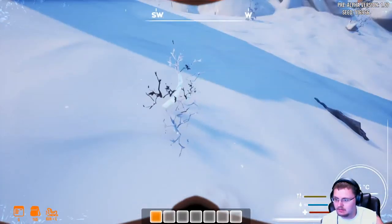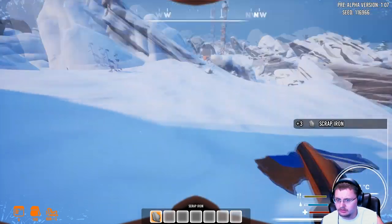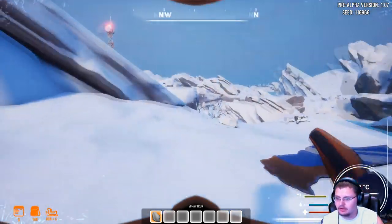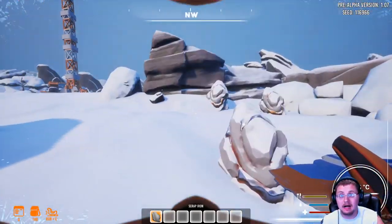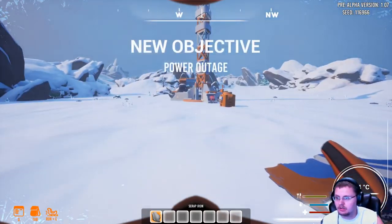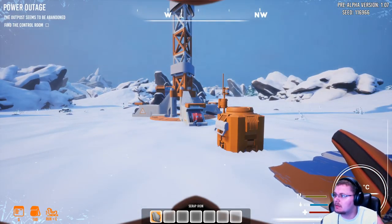I wasn't sure if you could pick things up, but yes you can — it's E to pick things up. Nice, I got scrap iron. The backstory of this game is you're supposed to build a base in the middle of what would be a snow apocalypse — aka Minnesota. New objective: power outage. The outpost seems to be abandoned — find the control room.